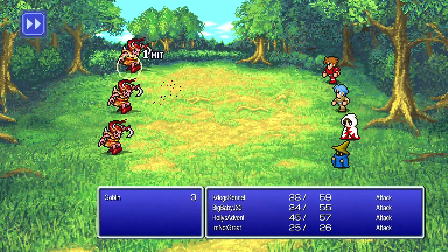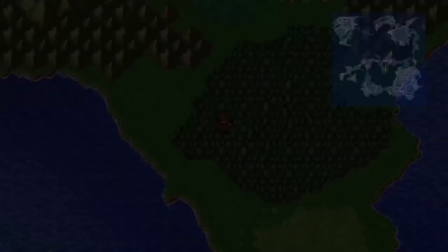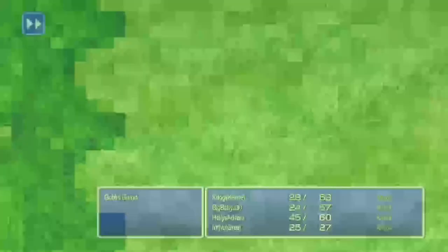There's our second level up! I think if I were playing again I might end up with two Thieves, a Red Mage, and a Black Mage. Red Mages are actually kind of cool because they can learn both white and black magic, though there are certain spells they can't use — there's a cap on what they can learn.